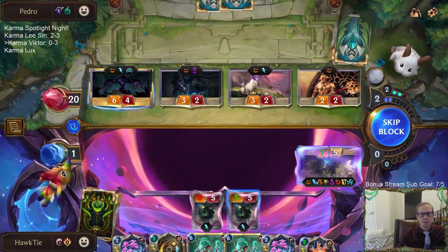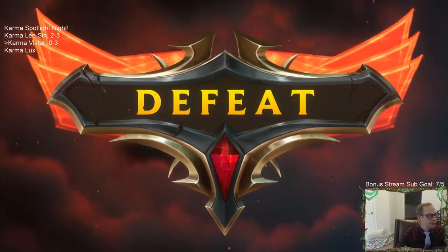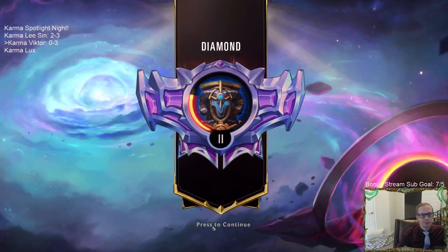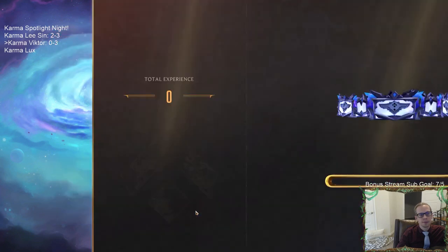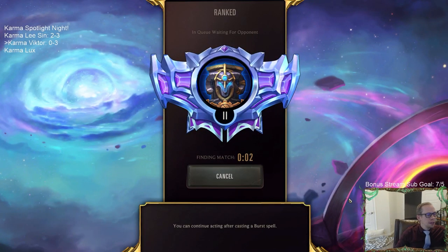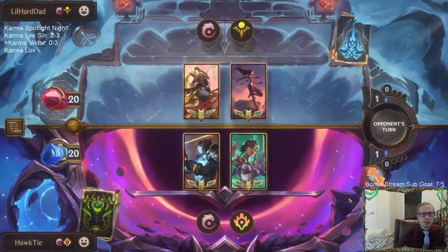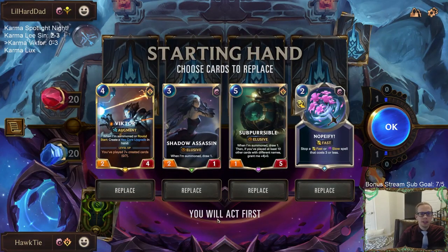Hexcore for Lifesteal does nothing because my Victor has vulnerable - they just put Victor at the end and hit me with other things first. There's nothing I can do here. Lifesteal is too late. We're 0-3 and I don't even think our deck is bad, it's just things happen. That matchup requires early removal - our mulligan was 4, 5, 6 mana units and a 4 mana spell against a really aggressive deck where you need cheap removal.